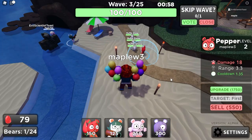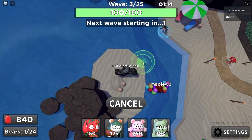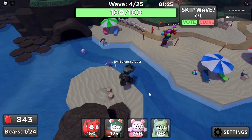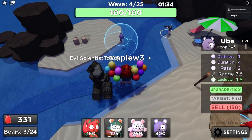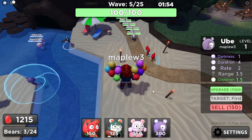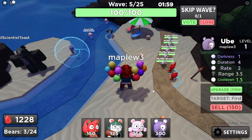Let me go ahead and upgrade this one. I could also put a Pepper down right here. That's so cute — I think that fits perfectly. I wonder what it does. Visually speaking, it's probably either glue on balloons, or just a stun. Yeah, glue, stun, or a damage buff.